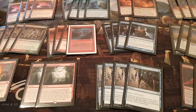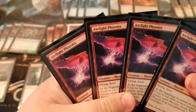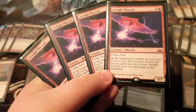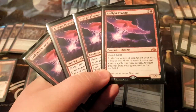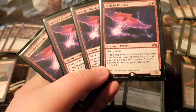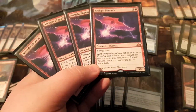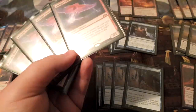We start out with our four-of creatures — four copies of Arclight Phoenix. It's kind of the flagship card of the deck. It does everything you want: rewards you for your strategy of casting spells, drawing cards, discarding cards. It's basically your engine card. Always comes back every turn. Pressures planeswalkers and your opponent well. Very obvious choice.